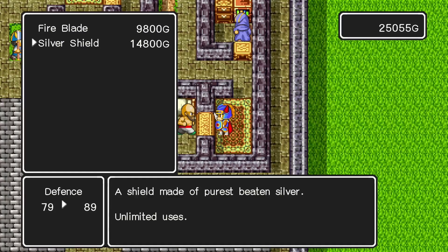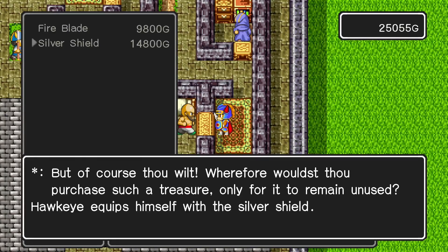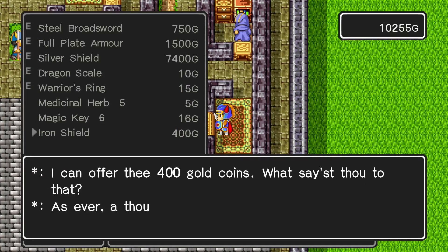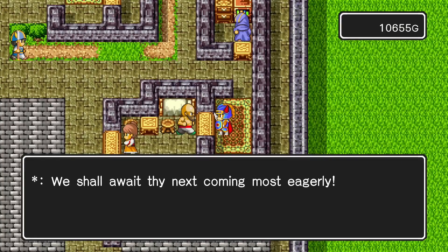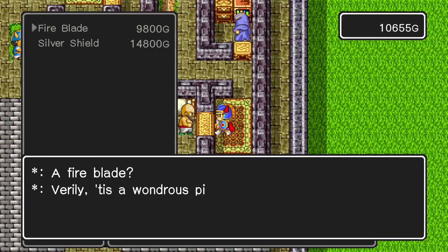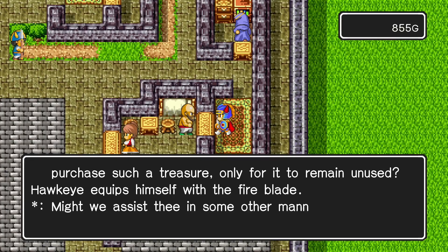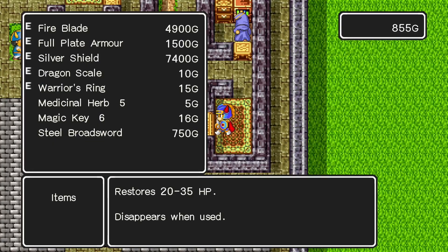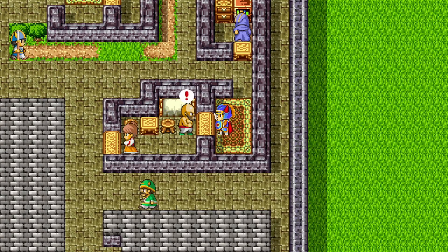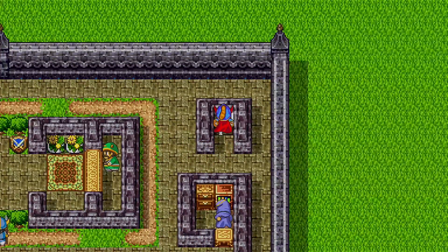The mighty fire blade and the silver shield — the best shield in the game. So let's sell our iron shield and buy a fire blade. You can also use it in battle to cast Zeus, but that's kind of pointless by now. Sell this for a couple gold. Oh yeah, we're decked out now.